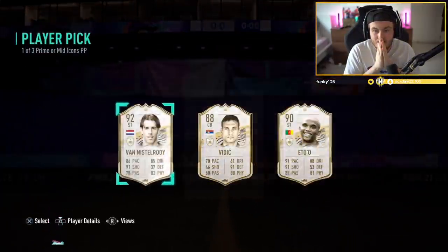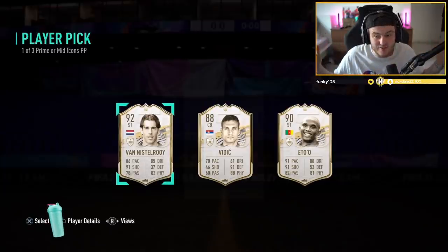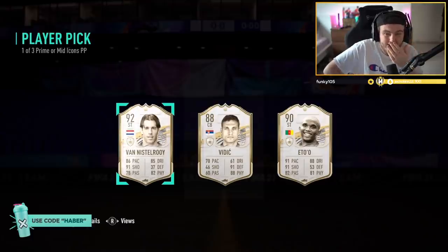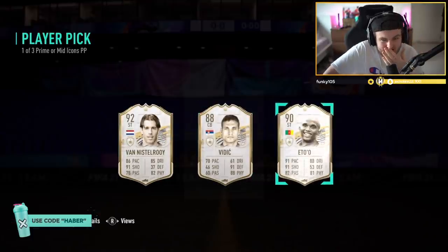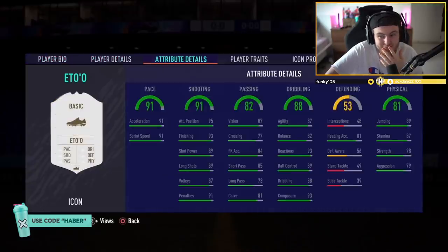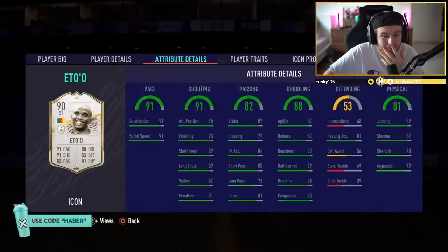It's going to be Eto'o. That's class. That is class. Saved by the Eto'o. Because when I saw Van Nistelrooy, I got kind of scared. When I saw Vidic, I got very scared. But seeing Eto'o at the end - that's class, man. That is a really, really good player pick.